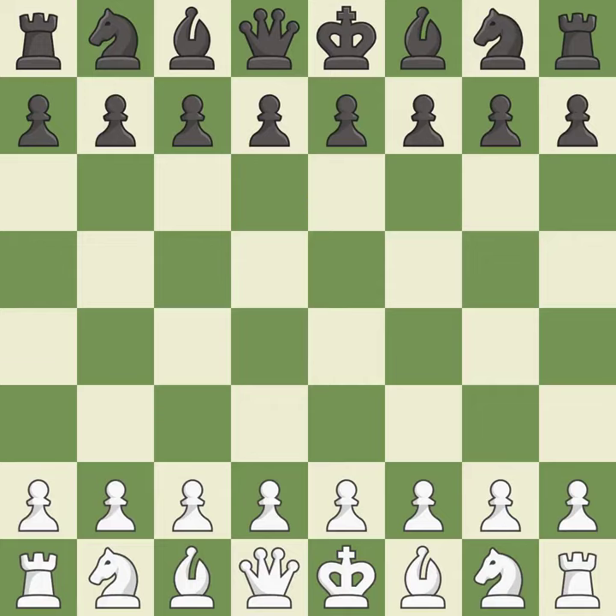Sicilian Defense, Najdorf Variation, Fianchetto Variation. The moves played were 4.g3 Bg7 5.Re1 Nf6.